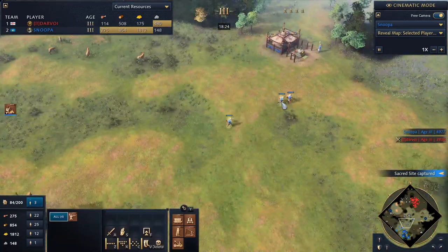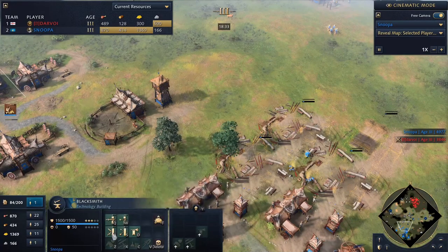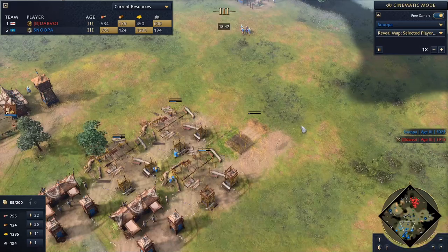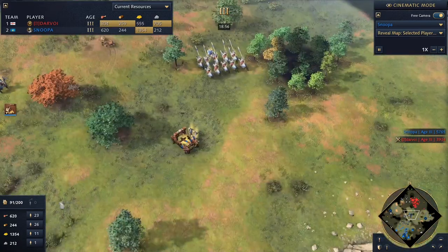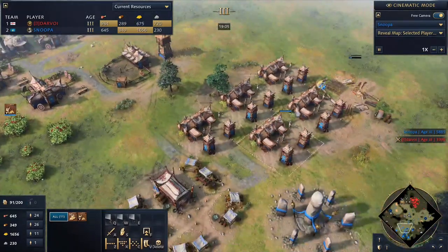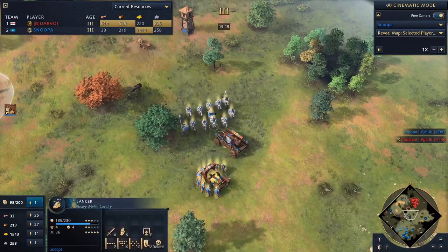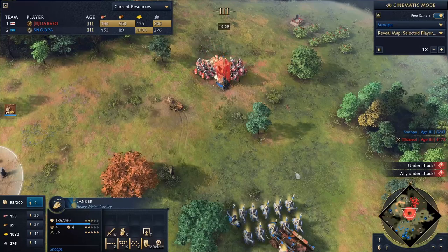We're continuing to transition to crossbows. We should be prioritizing blacksmith upgrades more — I'm floating gold. I know my win condition is to mass siege. I also scouted that he's going into a full barracks switch, which could mean men-at-arms or mass pikes. I'm heavy in lancers and didn't want to gamble on pikes, so I dropped a bunch of barracks and started producing men-at-arms — pikes don't deal well with men-at-arms, and men-at-arms do decent damage to pikes, whereas lancers melt quickly if pikes are the enemy front line.